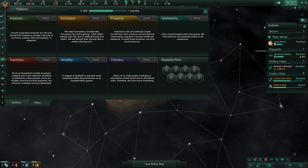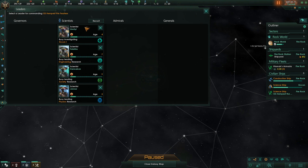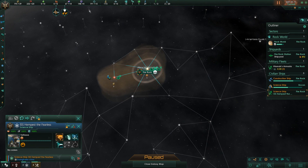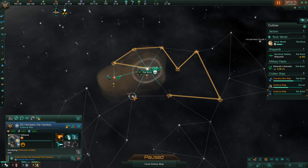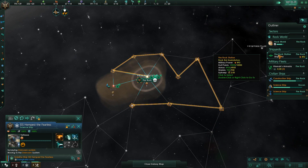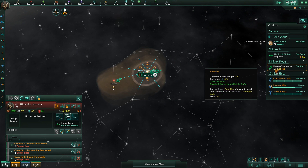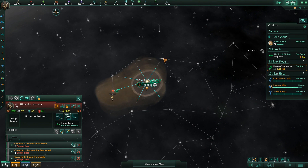Looking at our traditions, I'm not 100% sure which we're really going to go with. Expansion is a very obvious choice, but at the same time, going with Supremacy would mean we're a little bit safer against the first empires we find. That plus 10% fire rate is lovely, and we really do need to focus on a fleet this time. Ignoring the fact I've just made our fleet pretty much useless, at least for the time being — they can't even travel outside of the system.